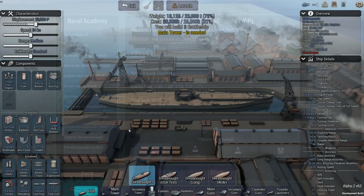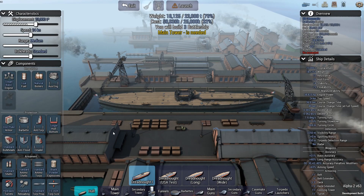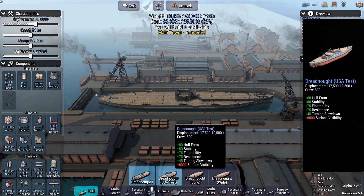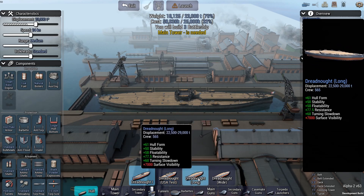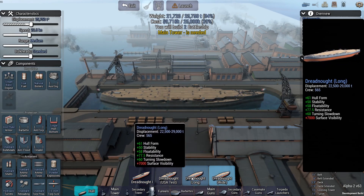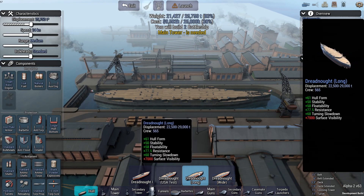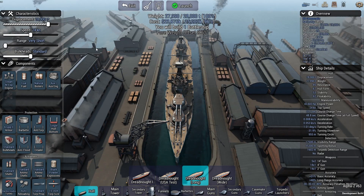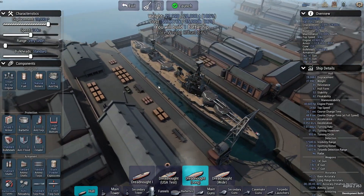Upon entering the ship builder, we're presented with four hull options: Dreadnought One, Dreadnought USA Test, Dreadnought Long, and Dreadnought Wide. I think I might try Dreadnought Long to start with - it gives us a max displacement of 29,000 tons. Maybe we'll have wanted that extra money, but let's go ahead and see what kind of ship we can build with Dreadnought Long. This is the ship we've designed - it is absolutely bristling with those big 14-inch guns.